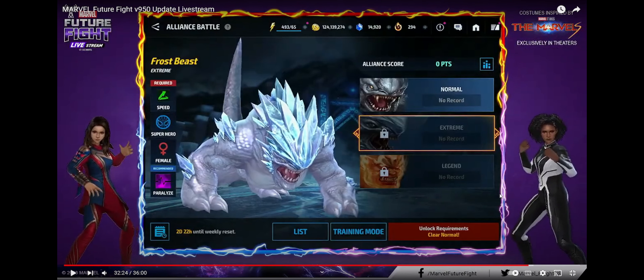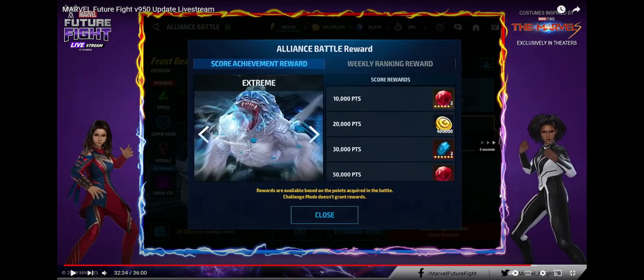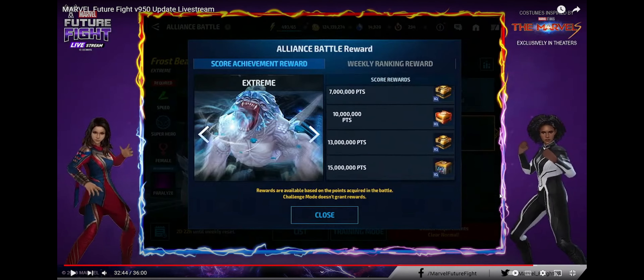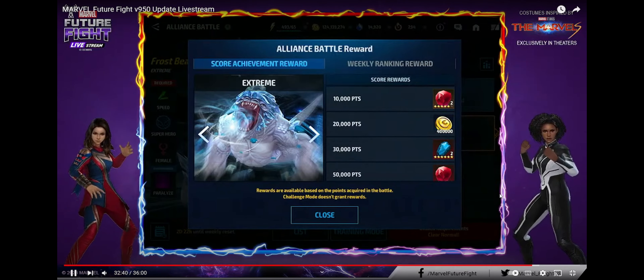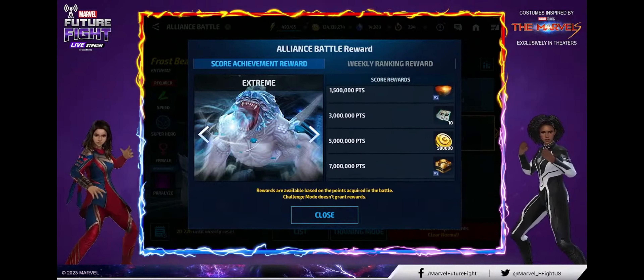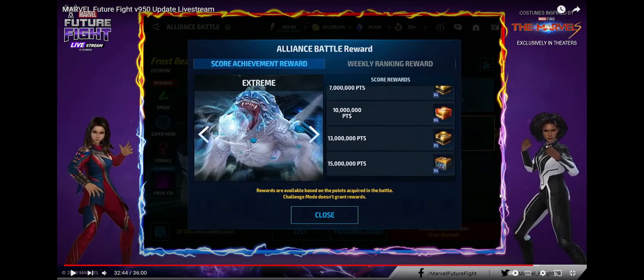So then we get into the new changes to ABX and ABL. Off the bat, they say that ABX and ABL have now got increases on their caps. The numbers he spit out didn't sound right, so I'm going to wait for the patch notes to really give you guys the insight on how high you can go now and how high you can score. 15 million looks right but how he said it confused me. Basically they added new rewards — from 7 million to 15 million. So there are now three new rewards.